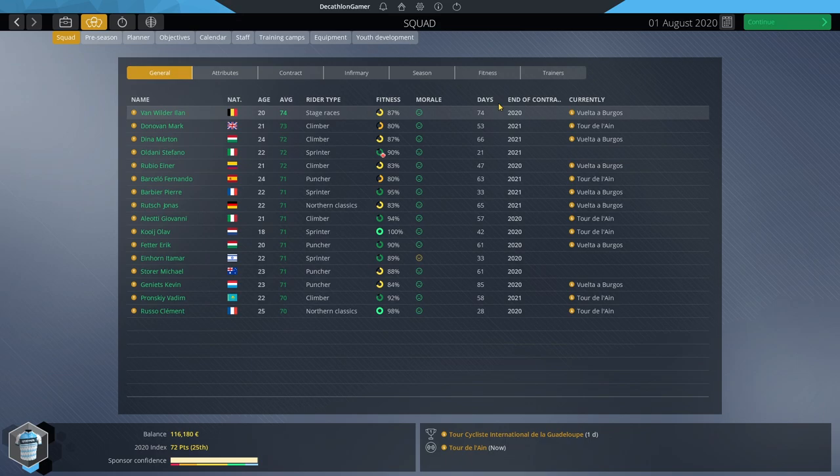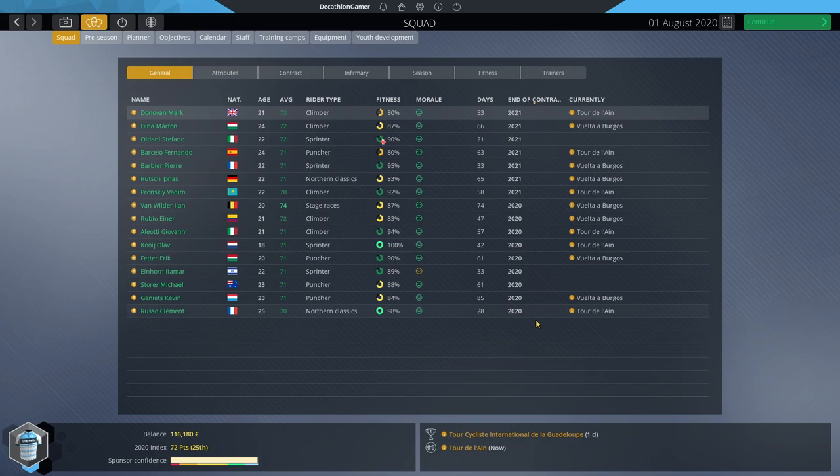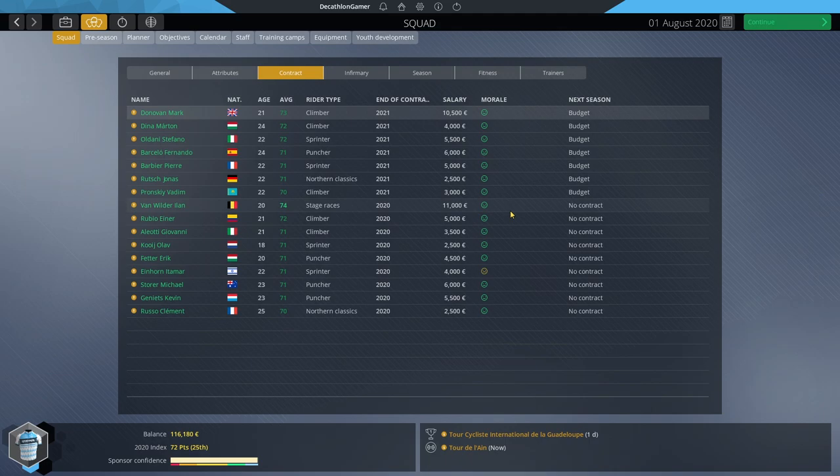That 98% sponsor confidence means our money for next season rises from 116,000 to 145,000 — a pretty significant jump. At 145,000 it's relatively easy to get into the world tour bare bones at least. When you hit signing day, it's so useful to know exactly how much money you have. Under the team squad view, sort by end of contract to identify who remains, then switch to the contract tab to add up those remaining salaries — 36,500 in our case — subtract from 145,000, leaving roughly 108,000 to spend.